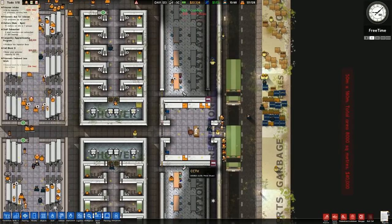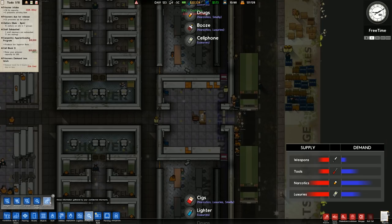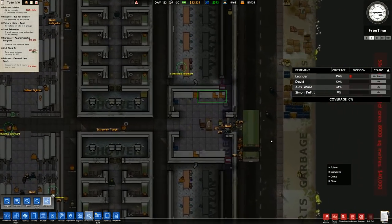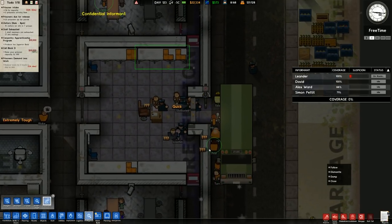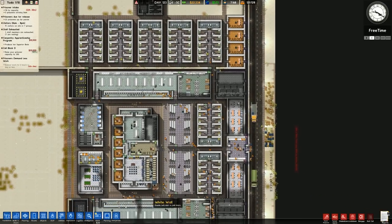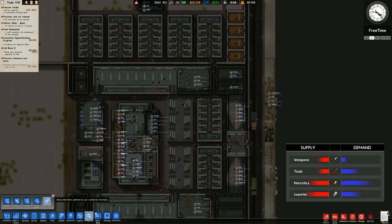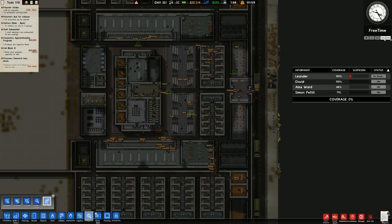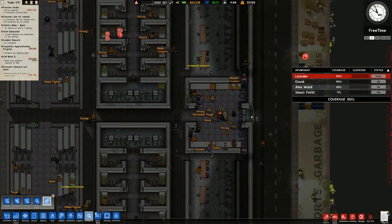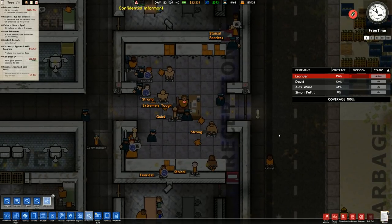Let's go to normal speed because we've just received a fair amount of prisoners - some are quick, some are of unknown reputation and traits. Once again, going to do a little chat with Leander who apparently knows everything even outside of the facility. Here are the traits gleamed.